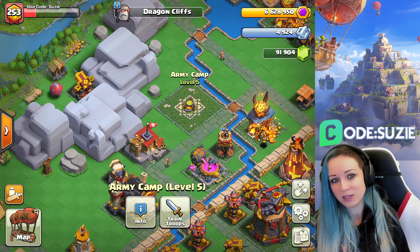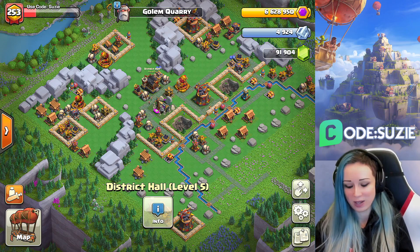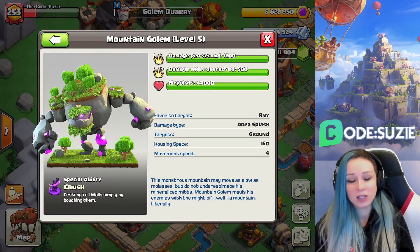Now let's look at the second district. Golem Quarry is the last district, which you can unlock when your City Hall is level 7. We have a special building — the Mountain Golem Quarry — which gives us the new epic troop: the Mountain Golem.